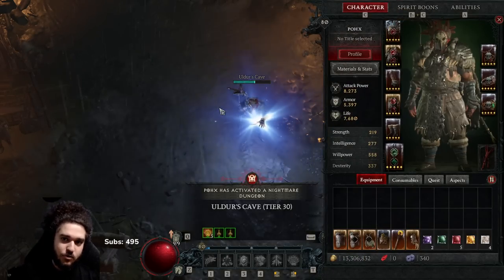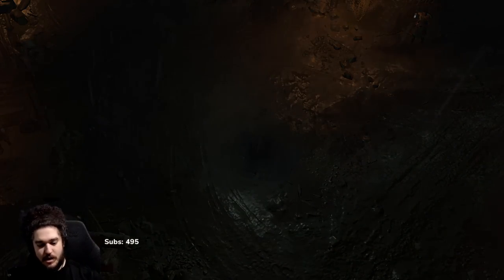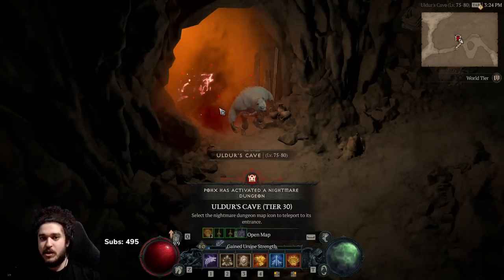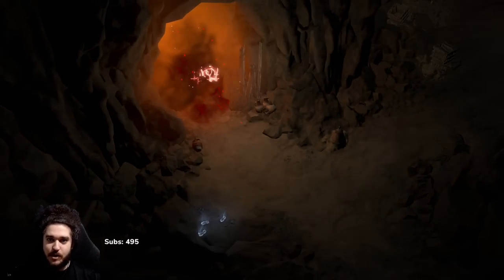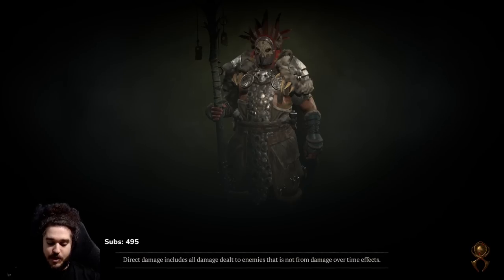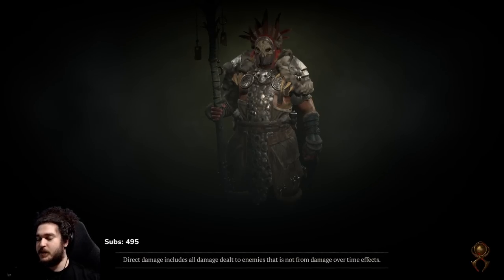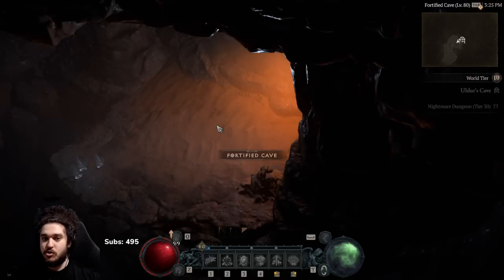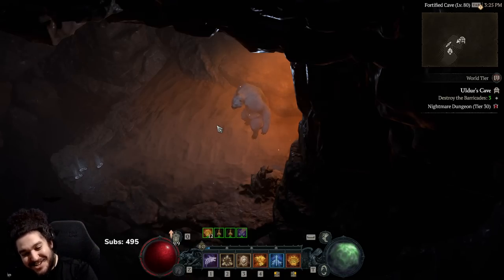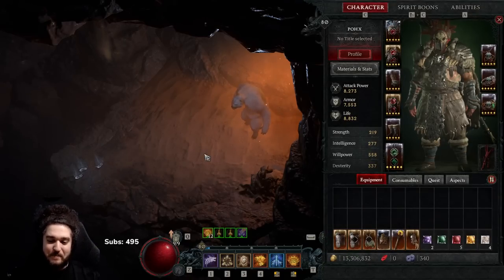This character is currently using one unique, and there are more available. Importantly, there are no hidden secret breakpoints required — you can play it pretty easily once you get the Pulverize Shockwave aspect, which we'll cover later. I've played other druid builds, including a level 90-something in softcore, but I didn't really like Grizzly Rage builds. Every druid build seems to run Grizzly Rage or Direwolf Grizzly Rage, and you need specific CDR breakpoints for it to feel good — and that just got massively nerfed.